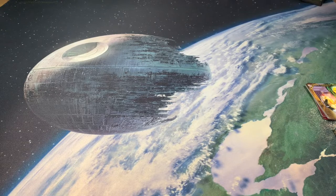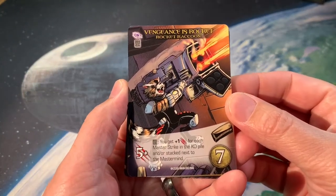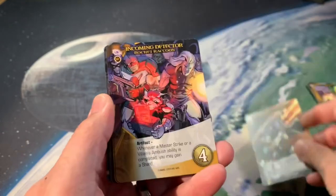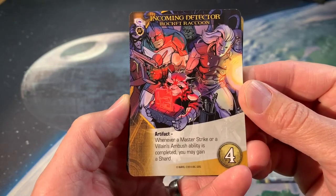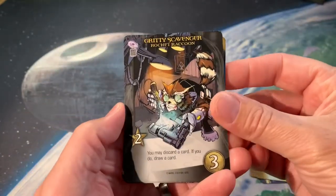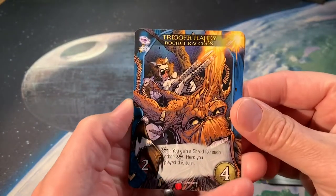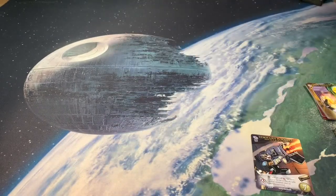We generally play with five heroes in a standard two-handed game, so that's three of them. Here is Rocket Raccoon. If you have that symbol you get plus one for each master strike in the KO pile. Incoming Detector is an artifact: when a master strike or villain's ambush ability is completed, you may gain a shard. To recruit, you may discard a card and if you do, draw a card — that's a handy little card. And Trigger Happy: you gain a shard for each other hero you played this turn.